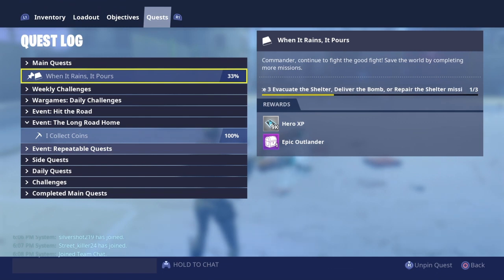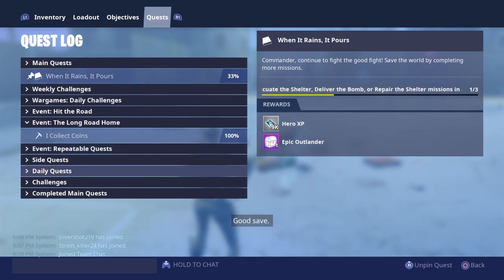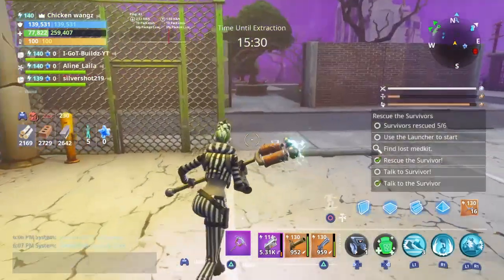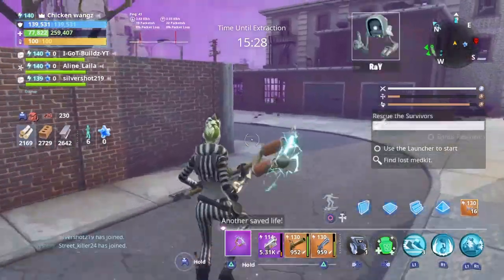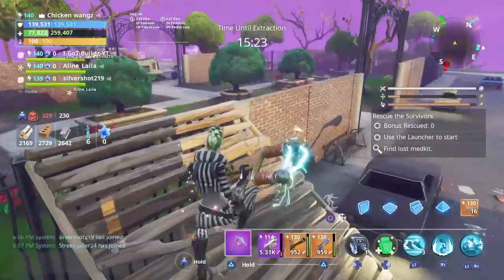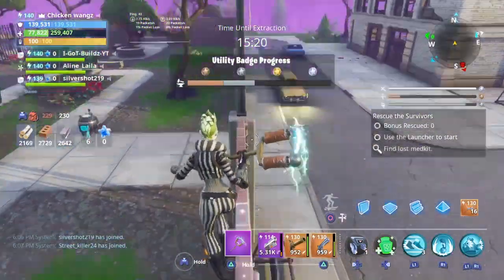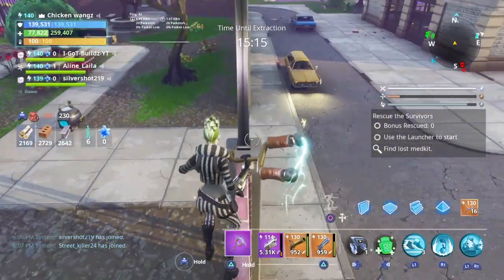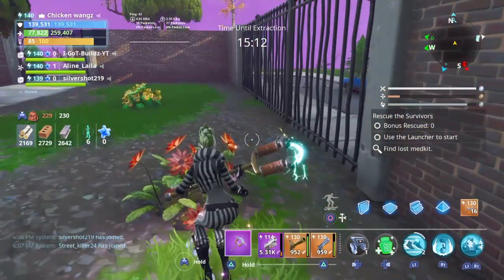And there you guys have it — we have just completed that quest! We got 100% of it and we got 250 tickets for the llamas, which is awesome. So the best place is the city zone. The hint just wants you to never find these coins, but you can get it in one shot if you just go to a city zone. Head in, get it done. If you guys did enjoy this video, make sure you like, comment, and subscribe for more videos just like this. I'll be helping you guys with the rest of the Long Road Home quests, so see you guys in the next one — peace.